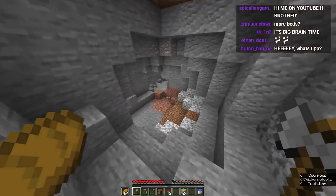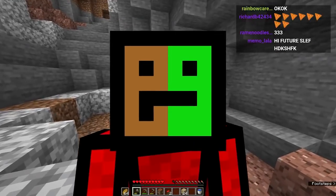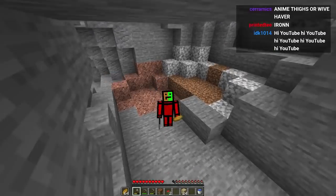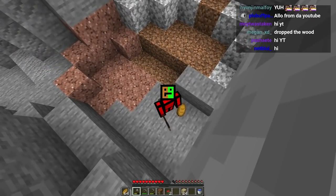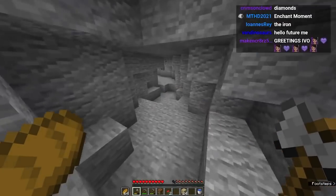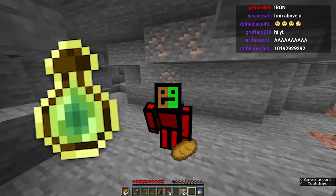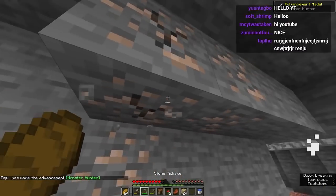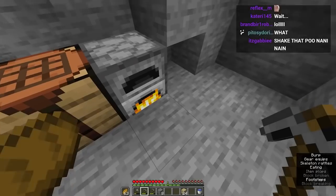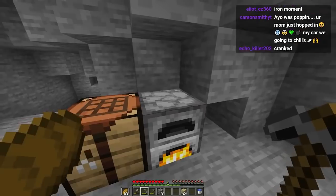Since we have custom enchants, it's actually going to cost XP — some will cost like one XP level and some cost 30, which is a lot of grinding. But I've added one little thing to make the whole process easier: you can actually craft bottles of enchanting, which is really nice. Let's get some iron real quick. Since it will take a bit to find diamonds, I kind of want to speed run it.